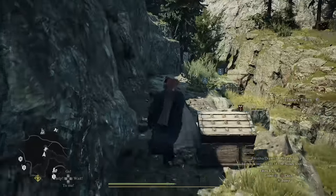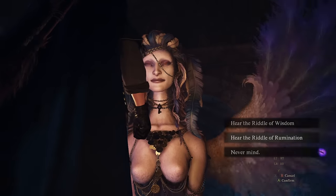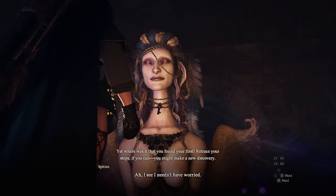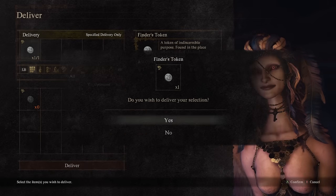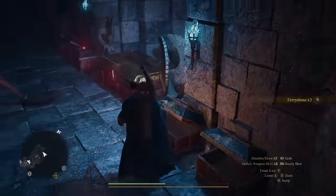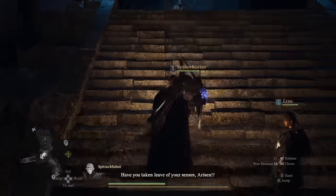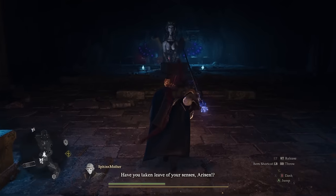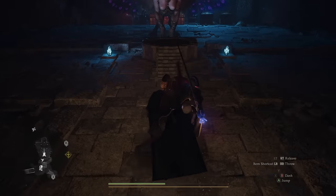Now that you have your special pawn and your Finder's Token, go ahead and use the Fairy Stone to teleport back to the Sphinx. This next part is very important: make sure you turn in the Riddle of Rumination first, because the reward for this quest is 3 Fairy Stones, which is very valuable. The last quest is the Riddle of Wisdom — all you have to do is place the pawn with the special name on the pedestal and then talk to the Sphinx. This will complete the quest.